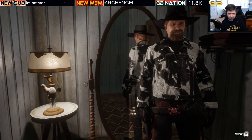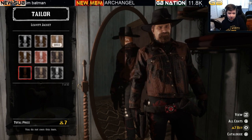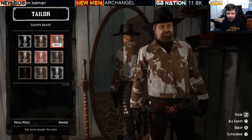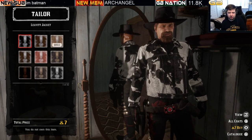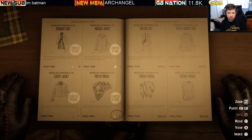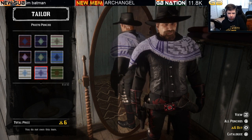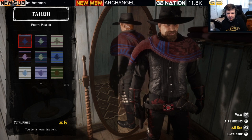The Levitt jacket is seven bars of gold with ten variations. It's a personal taste item with a distinctive pattern. The final coat-category item is actually a poncho — the Prito poncho — at six bars of gold with ten variations. It's a gold-only item with some really good patterns among the limited stock clothing options.